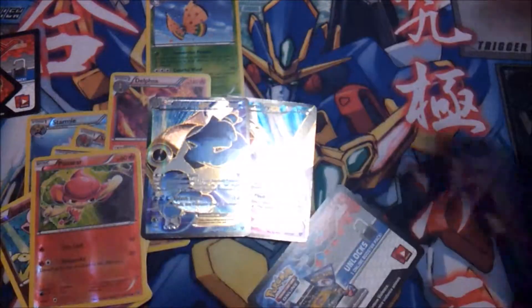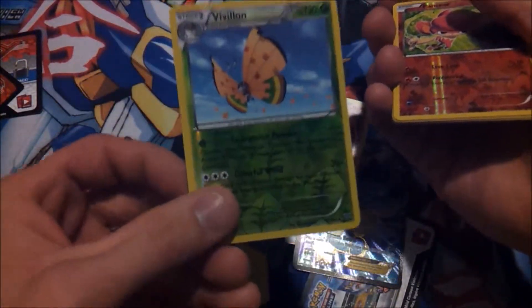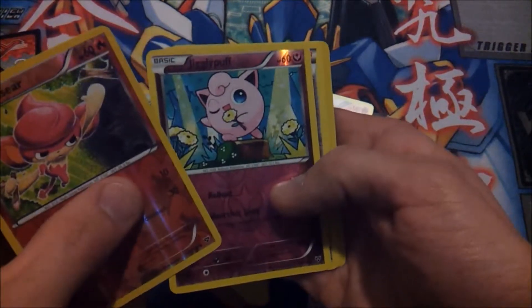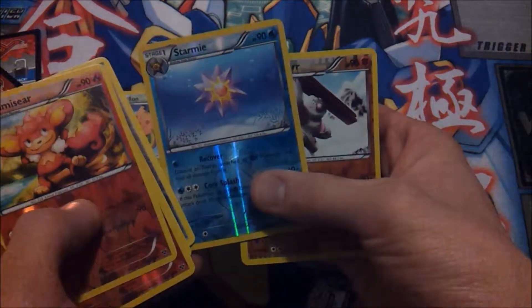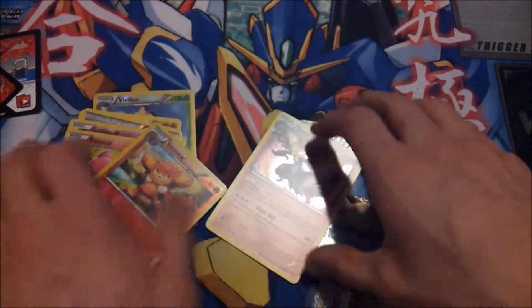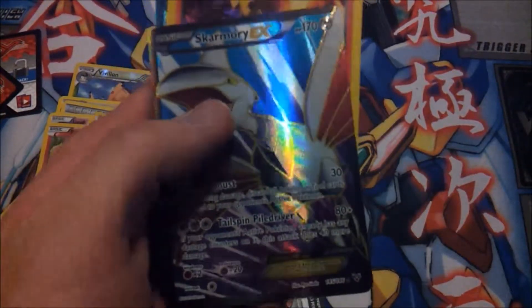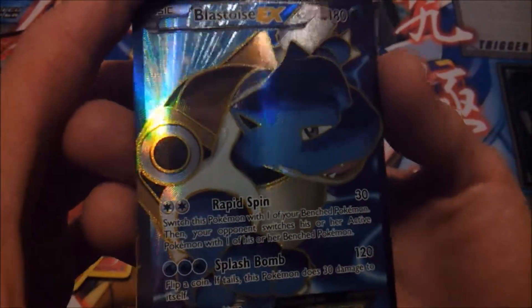Quick recap of our reverses first: we got our Vivillon — pretty cool looking — Pansear, Jigglypuff, Jigglypuff, Cassius, Simisear, Starmie — which looks really sweet — and a Girder. And for our holos, we got a Skarmory EX Full Art, a Delphox, and a Blastoise EX — really nice looking.